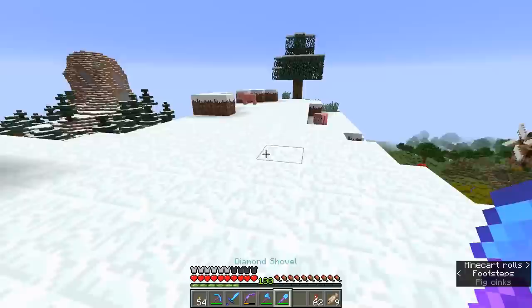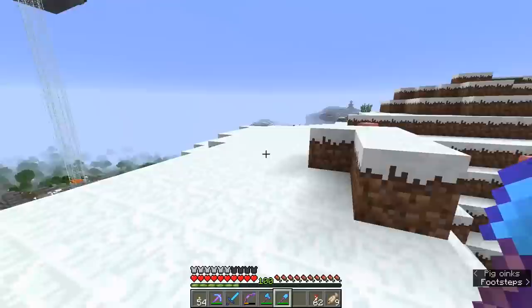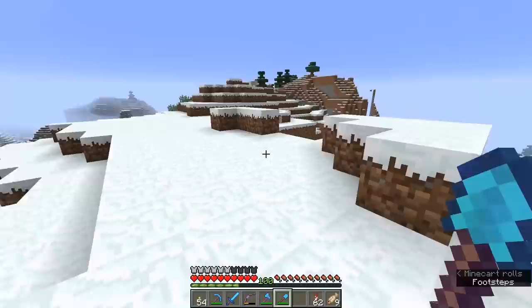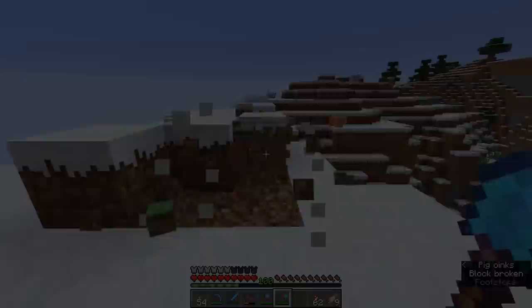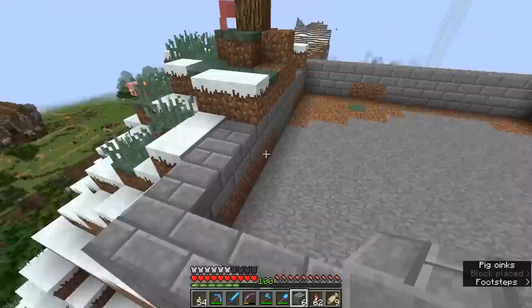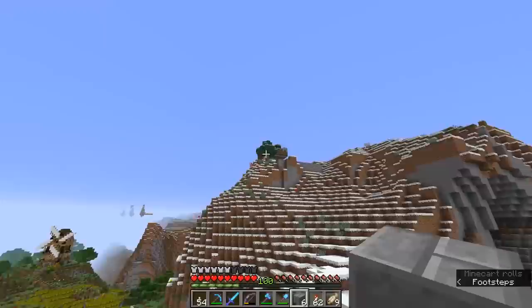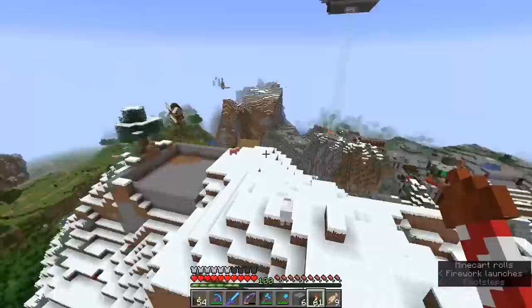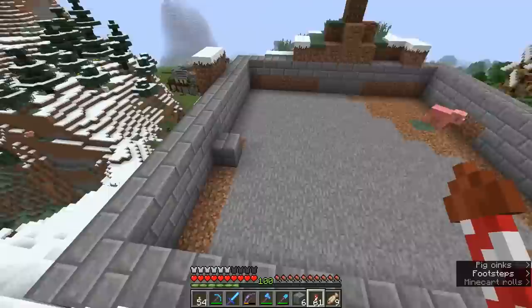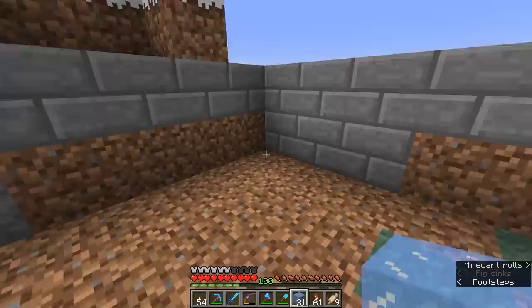We're going to swoop down to this mountaintop and carve out a large enough area to create a decent-sized ice farm — probably 16x16 if we can, which means we'll have to dig down into the mountain a little so as not to disturb the exterior too much. 16x16 felt a little bit large for this mountaintop, so instead I went with 12x12. It looks discreet enough — from ground level you can't really see all that much of it, just a little wall of stone brick up there. Now it's time to discuss exactly how we're going to be farming the ice and look a bit more into the physics of how ice forms up here.